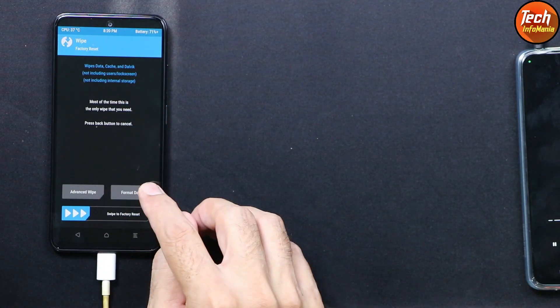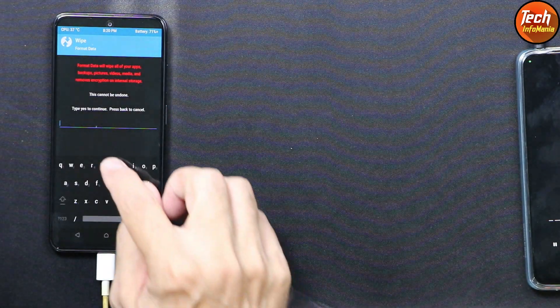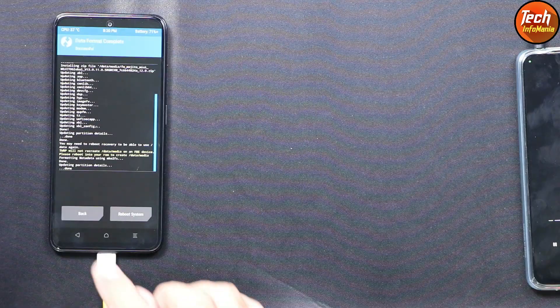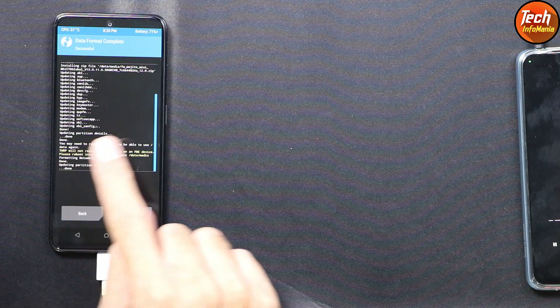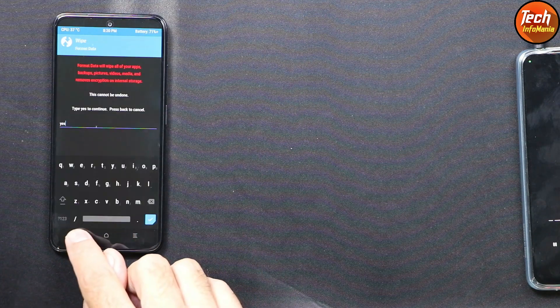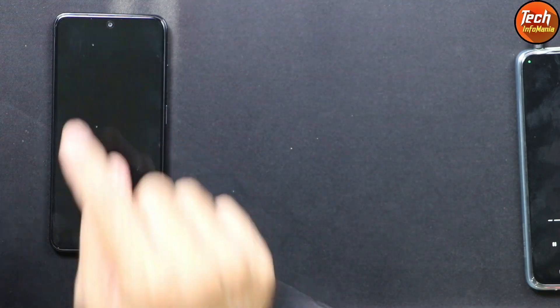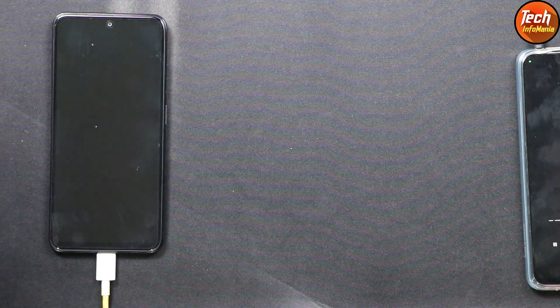When flashing is done, go back to the main screen, tap Wipe, then tap Format Data. Type 'yes' and confirm. When complete, go back to the main screen and tap Reboot, then tap Recovery to reboot back into custom recovery.